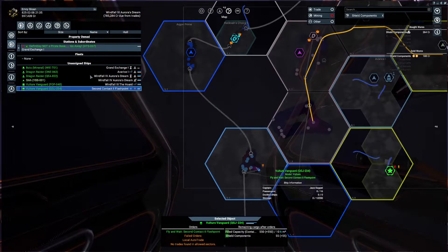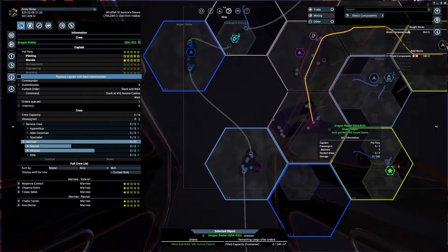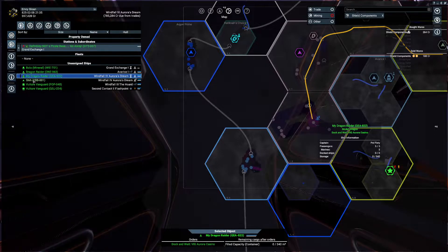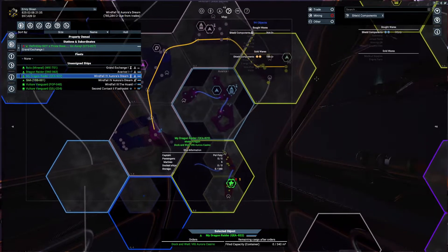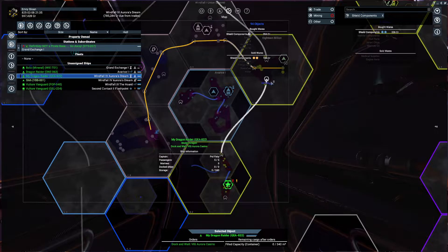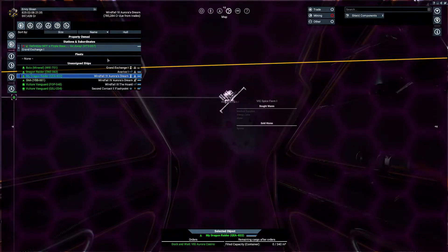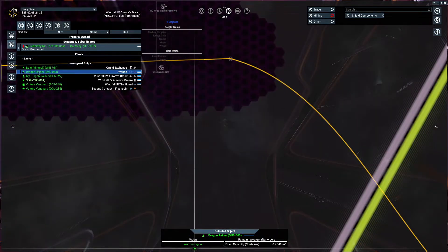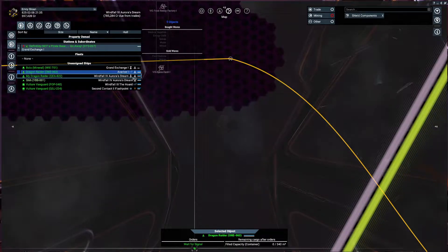Autopilot engaged. What I can do is actually just get that Dragon - do I remember which one it is? Move it over, going there. Dock and wait there. Get the second Dragon out of Avarice as well - just follow.